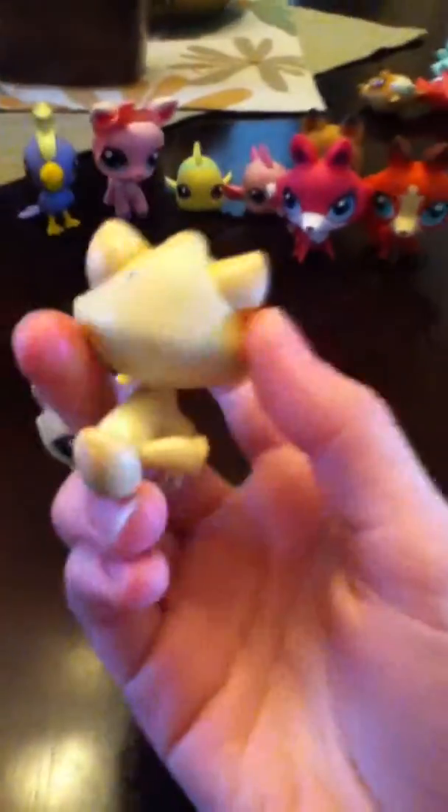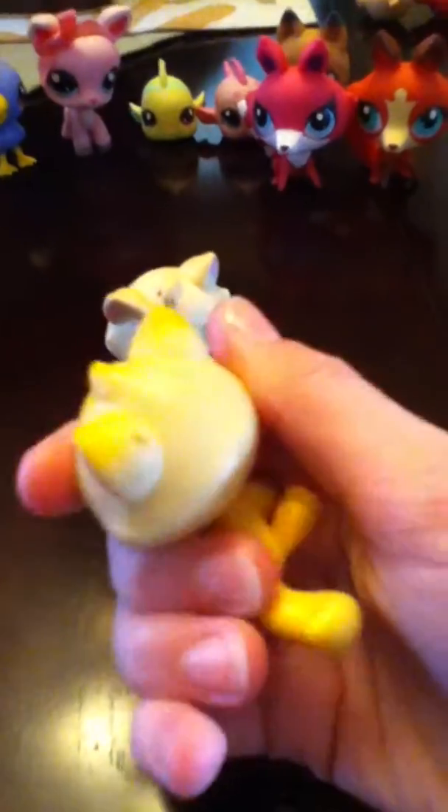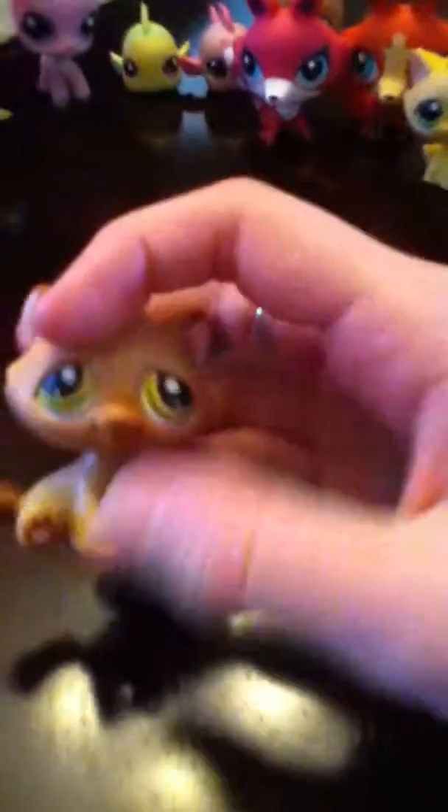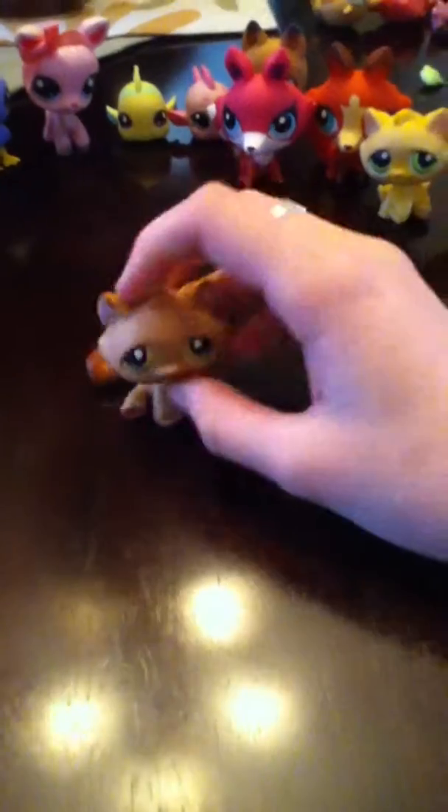Now this is Dustpelt and Sandstorm. Sandstorm looks similar to how I imagine her — not rainbow, but like this. And this is Dustpelt; I know Dustpelt is brown but I guess that's fine. And here's Tigerclaw, or Tigerstar — I do not like him, but he's a cute pet shop. He's the villain in my Warrior Cats imagination.